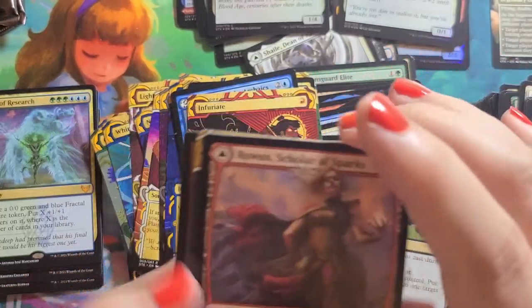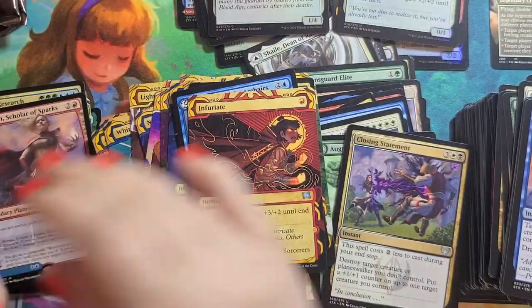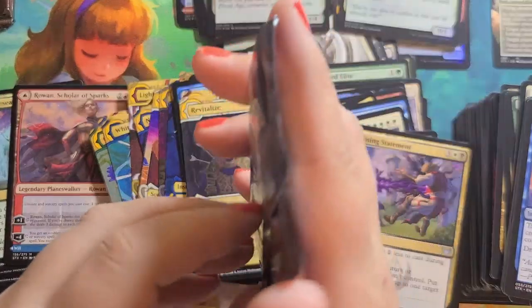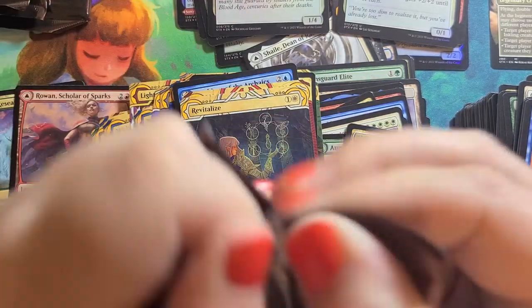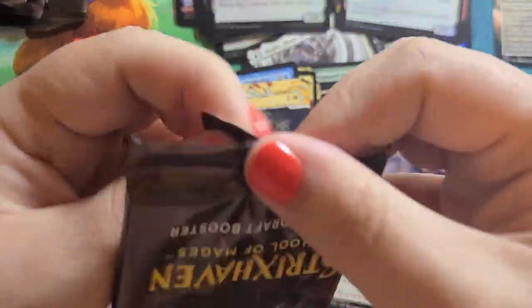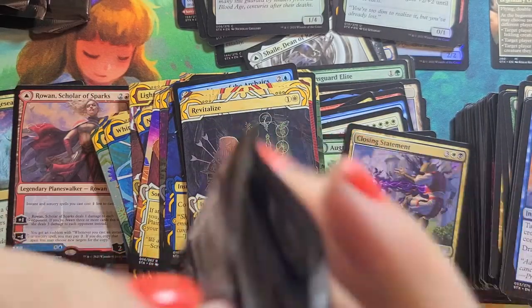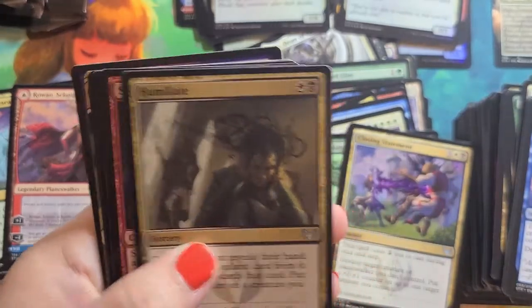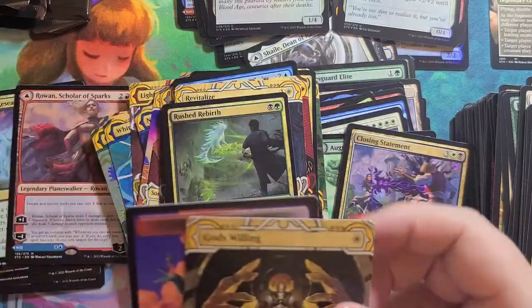Rowan and Will is our Mythic — I love it. Revitalize is our Mystical Archive. So we're about — this is our fourth pack to the last pack. Rush Rebirth — we've already had that one. God's Willing.